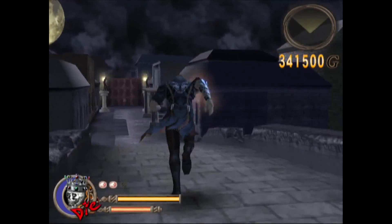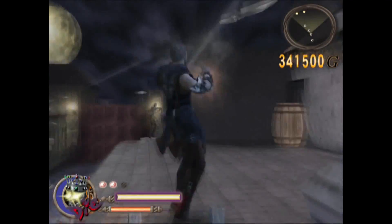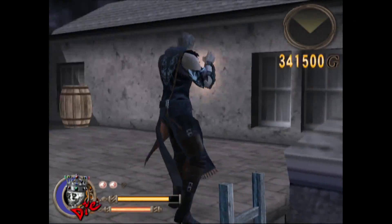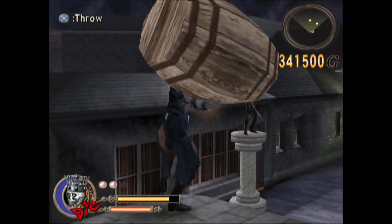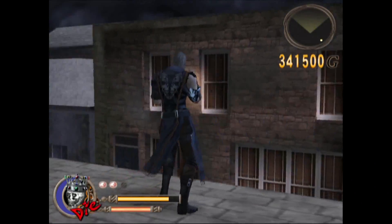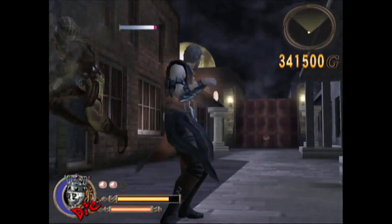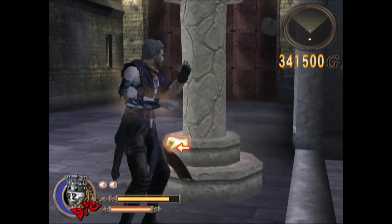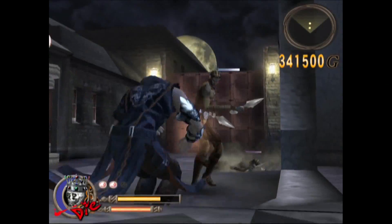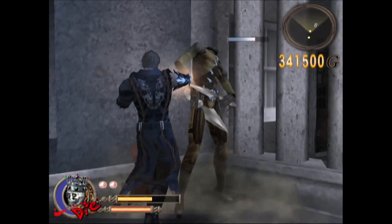Make sure you go to the shop at some point and upgrade your health, god hand meter, and roulettes to the maximum available. You can't do max upgrades early in the game but you can always upgrade to the max available at that time. Buy those juice items — it tells you what they do. There may also be some moves you want to buy and experiment with, but I found a lot of the more complex moves were just overkill.